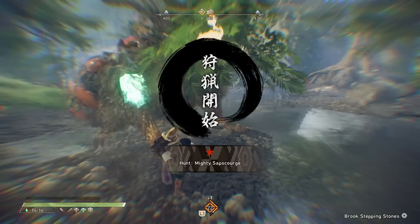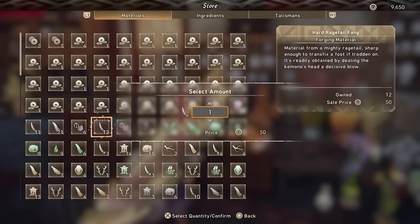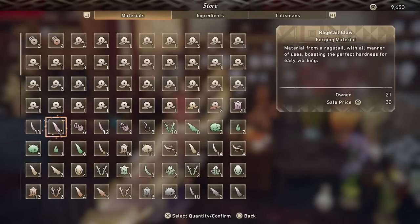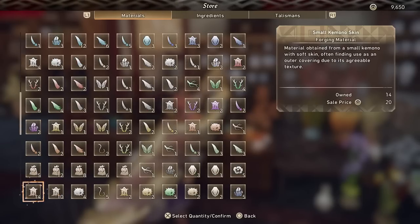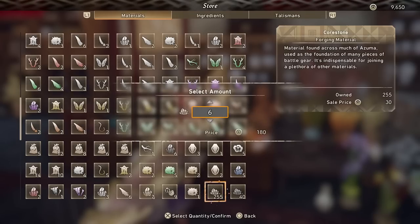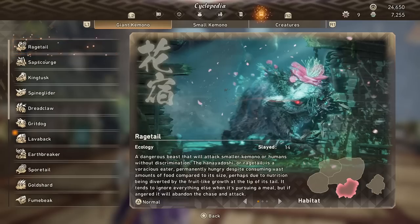Interestingly in Wild Hearts, you don't really get any worthwhile amounts of money from selling kimono parts, from selling gathered materials, from selling anything you find on a map. So it kind of shuts down a lot of the usual strategies for making infinite money in these types of games.